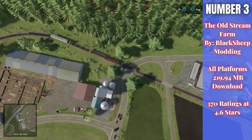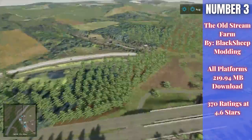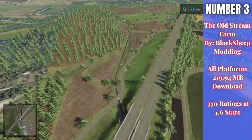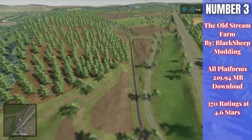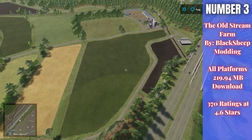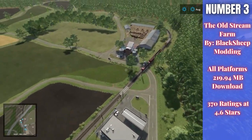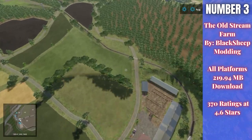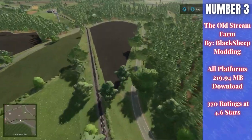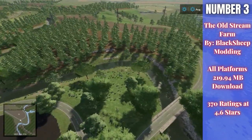For number three we have the Old Stream Farm by Black Sheep Modding, 219.94 megabytes to download for all platforms. It came out just yesterday, rated 4.6 out of 5 stars when I saw it during my map tour, and currently has 370 people having rated it — so it's doing very well. This was a very popular map back in FS19. The description says: welcome to the Old Stream Farm — the famous farm of the 70s is back for even more fun, located in a fictional European-style countryside with roads taking you to the small town of Dwarfbuck and Grunwald.